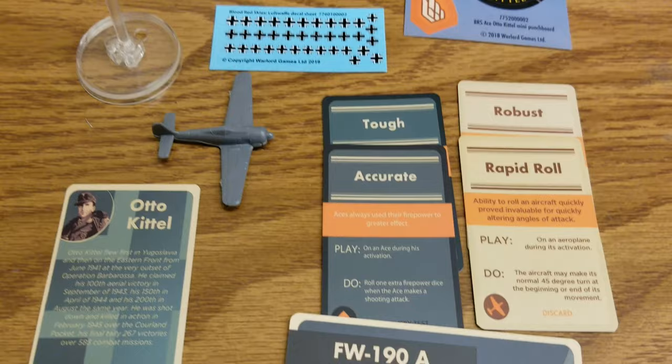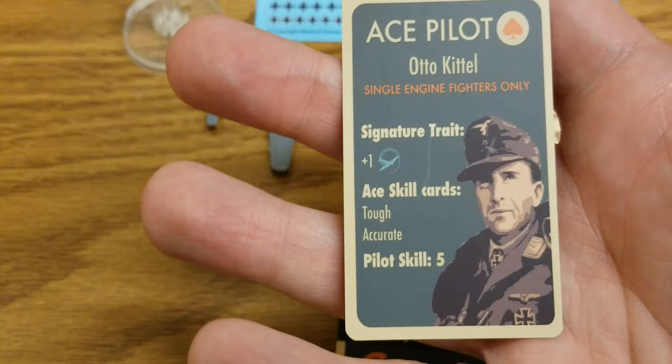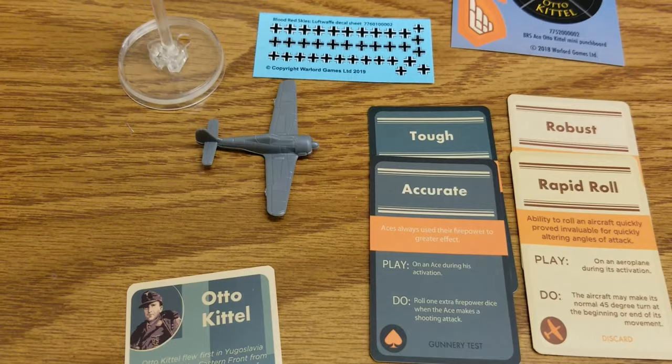You get the pilot card with a little bit of Auto Kittel's history, which is pretty cool. He's going to cost you 135 points, and he's only for single-engine fighters. He's got his signature trait, and his ace skill cards are Tough and Accurate — we'll get to those in a second. He's pilot skill five.